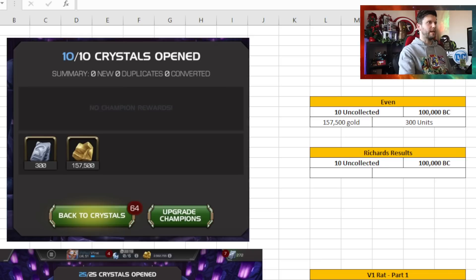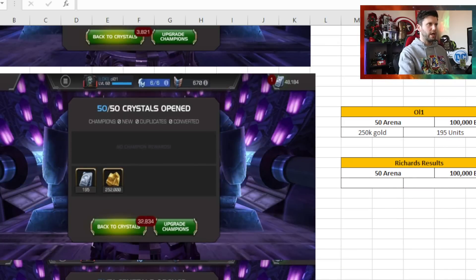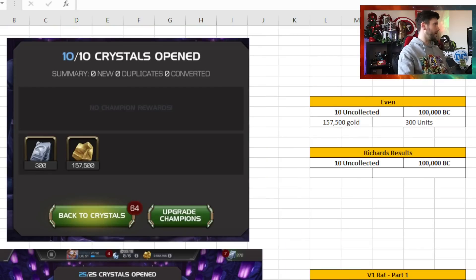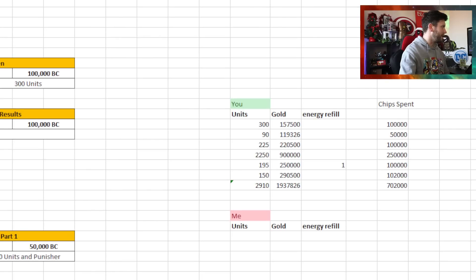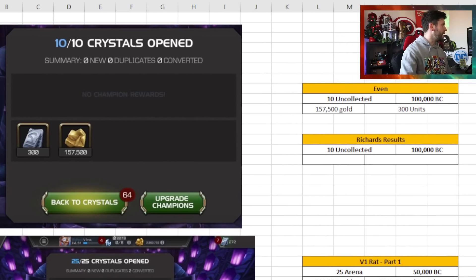We've got a real interesting set of comparisons today, and all the people involved are going to be mentioned - shout out to Evan, v1 Rat, Mosh, and All One. We're going to kick things off and I'll see what I get. To let you know, today's participants got 2,910 units, 1 million 937,000 gold, and some punishers. I'm also counting the energy refill - for 702,000 battle chips, that's what we're comparing against today.